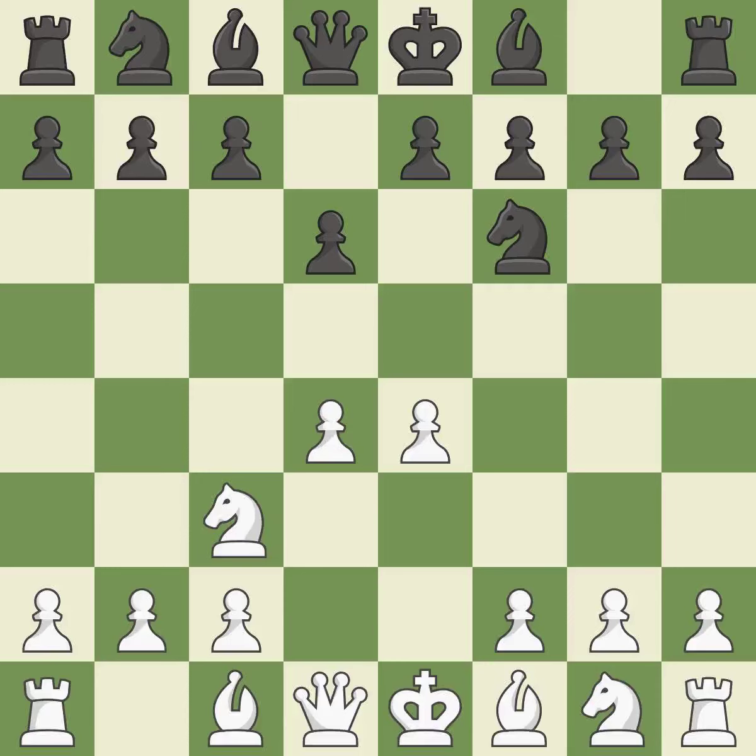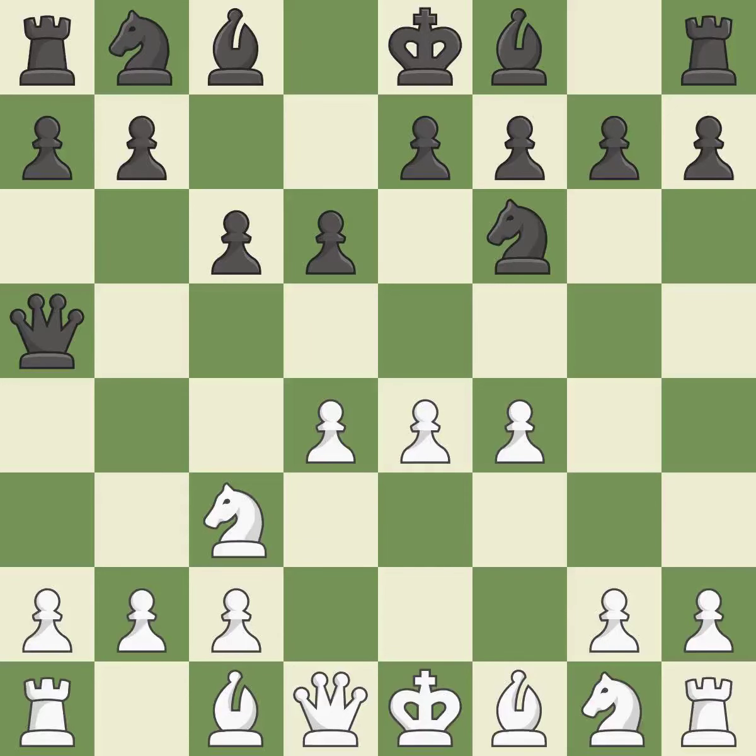Nc3 defends the e4 pawn. The squares on the queen side that are controlled by c6 are d5 and b5. When f4 moves into the center, it takes over control of the e5 square and gets ready to advance the knight behind the f pawn. Qa5 develops the queen and pins the knight on c3. A pawn that was being attacked and had no defenses is now protected by this.